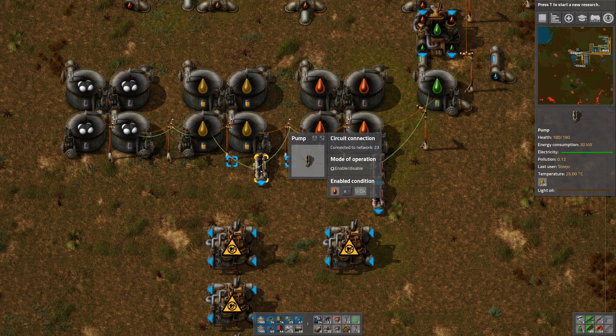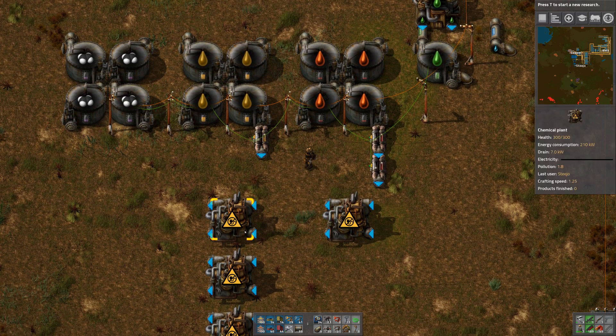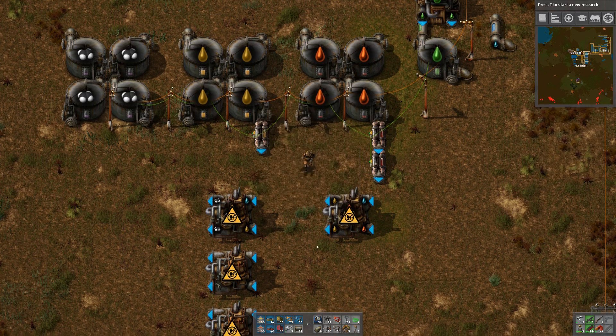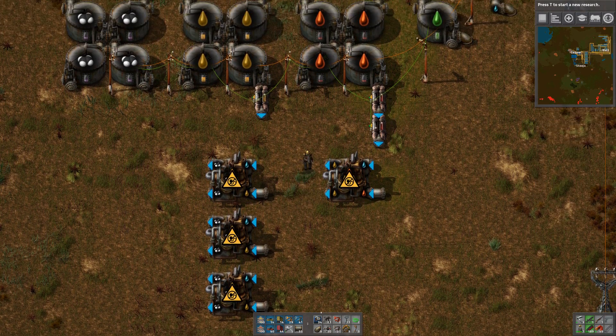And then what we want to do is the same here, except not heavy oil — I want this to be light oil. Heavy down, light down, and that is pretty much us. So we do that there.